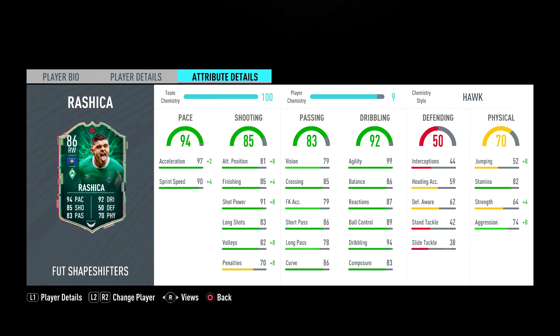The pace boost from Hawk is a little bit unnecessary, but you can't choose what chem style you get in draft. Maybe I'd put on something to get his shooting up — even the Dead Eye — but I think there's something that gets shooting and physical up, like a Marksman, to get his shooting up and his strength up as much as possible. 97 acceleration with his chem style puts him at 99 acceleration with 94 sprint speed, giving him an average of 96 or 97.